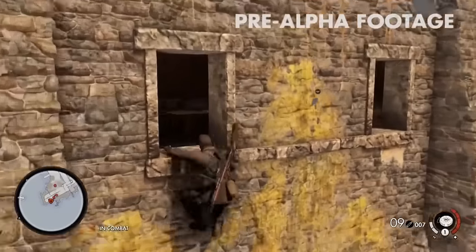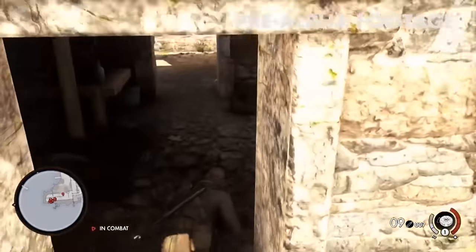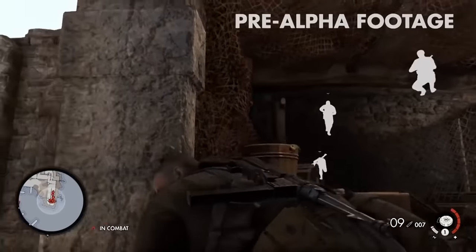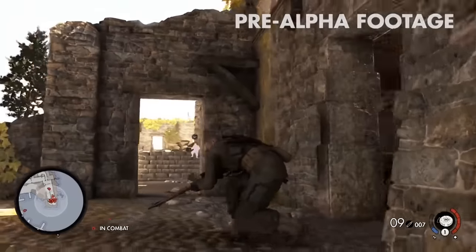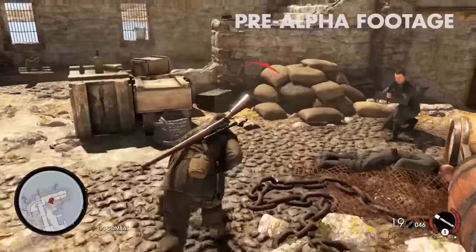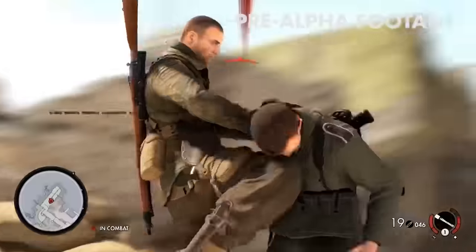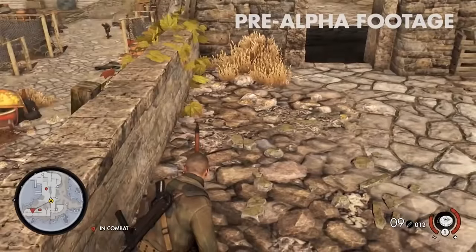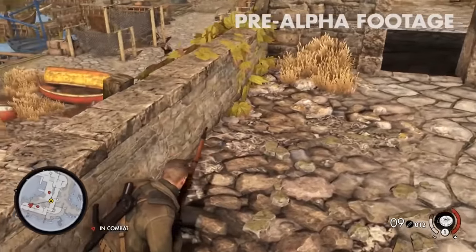In this game you can whistle, which I think is amazing. You can draw people towards your voice instead of using rocks. Rocks were kind of hard because if you really wanted to draw someone towards you, you'd have to throw it on the ground. I just think whistling is going to be fantastic and a new feature that's going to help a lot of snipers out there.